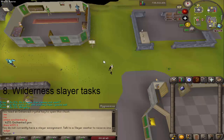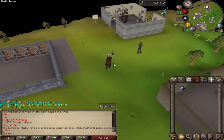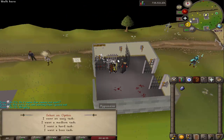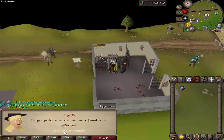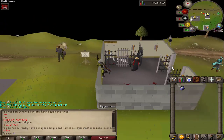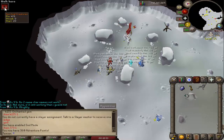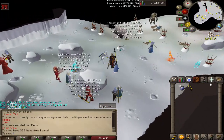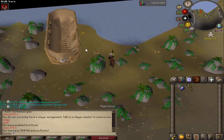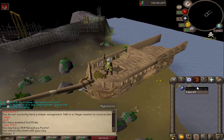Number eight: Wilderness Slayer. There are two Slayer Masters. If you come to Edgeville and find Crystilla, you can get Wilderness Slayer tasks. When you're on a Wilderness Slayer task, you can get additional rewards such as Larran's Keys or Resource Packs, as well as additional slayer points. We'll do a hard task here — 20 spiritual creatures. Kill them and you'll have a chance at those rewards. We just got a Larran's Key in about eight kills. If you come to the deep Wilderness, you can loot the chest with the key — we got 100k from it.